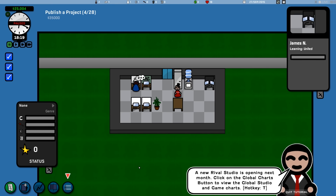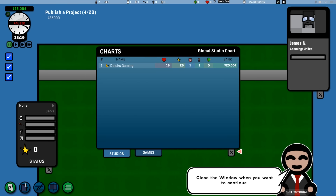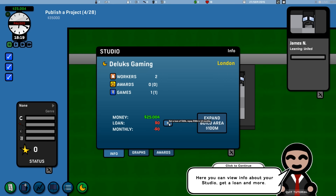We click the train worker option and can train someone to get better at code work. We want James, who doesn't have a penalty — we may actually fire Morgan because he comes in late every day. We'll train James in Unity — it'll cost $3,000 and give him the Unity tool. New rival studios are opening next month. Click the global charts button to view global studio and game charts. This is something Game Dev Tycoon didn't really have — other companies you could compete with. I think there were mods that would bring that in.